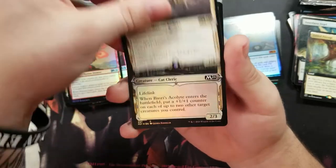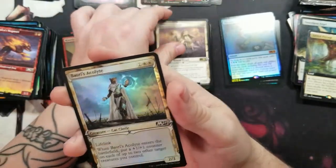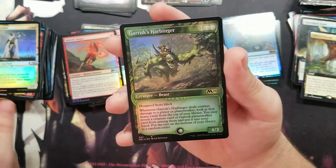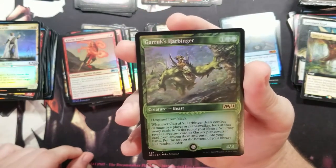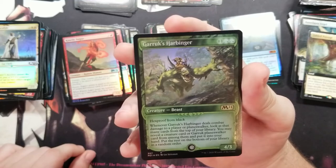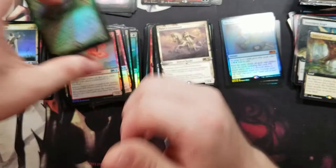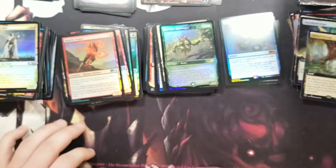Got Basri's Lieutenant, then Basri's Acolyte, then a Garruk's Harbinger. That last one's very much a 'I want to play a Garruk deck' type of card.